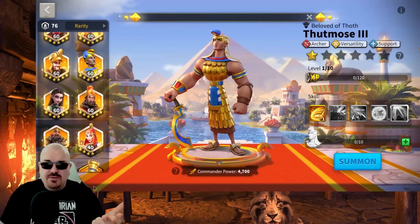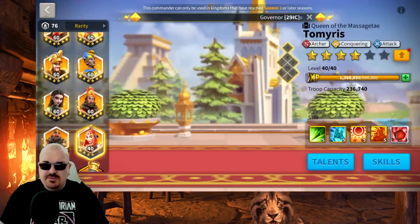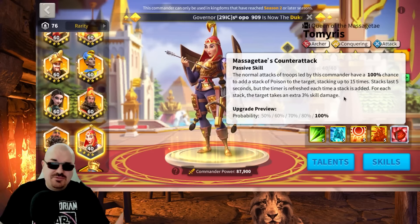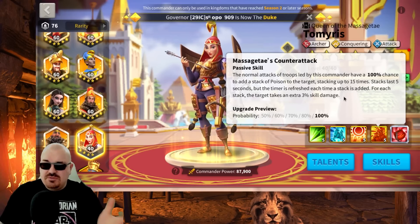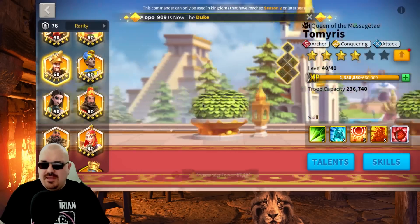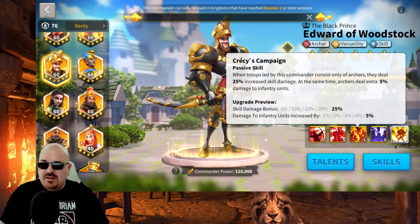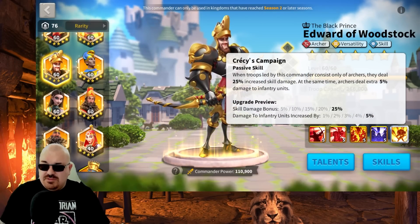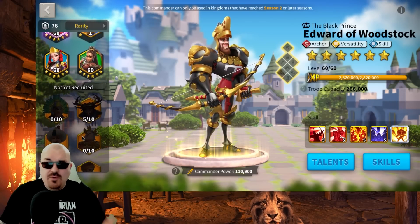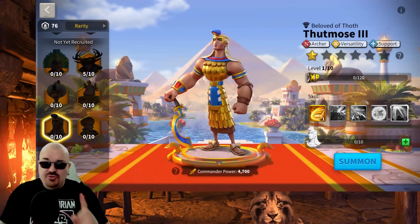A potential scenario: Thutmose with Imhotep as second in command as your first archer march, LCD and YSG as your second march, Hermann and Kusunoki (or Hermann and Mehmed if ready) as a third for KVK 1. For KVK 2 and 3, drop the epics and go with legendaries — Edward and Tomiris as your third march. Tomiris needs her 4th skill maxed to apply debuffs, so a 5-1-1-5 Tomiris for KVK 2 is ideal.